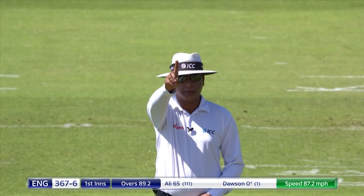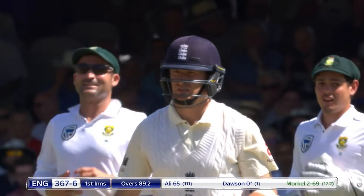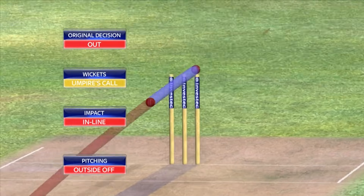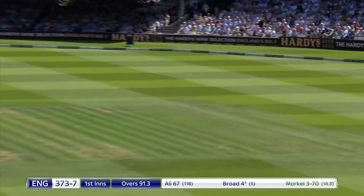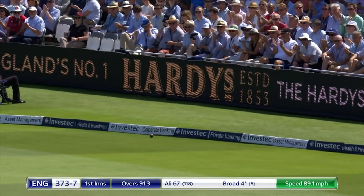It's going down — not given. Given on the field, they're going to review it immediately. Okay — impacts in line, wickets umpire's call. So you can stay with your decision. Away for four — squirted away. Broad can be dangerous, he scores quickly.